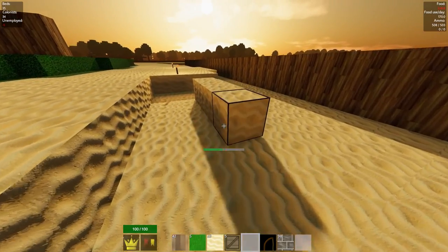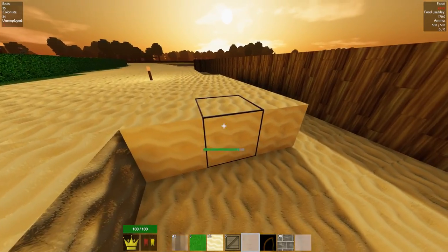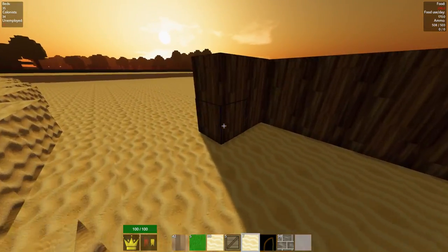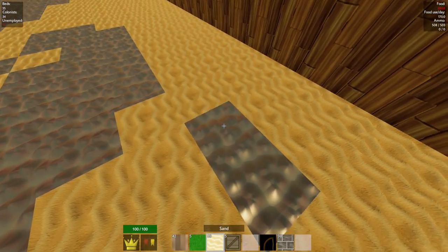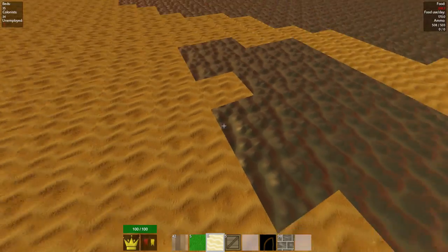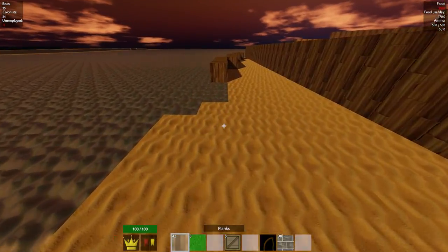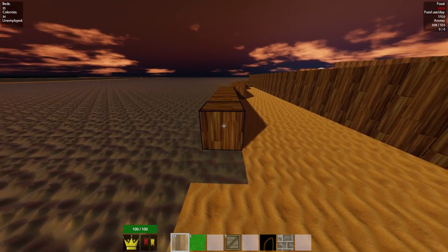Keep moving sand. There's no easy way to harvest sand automatically — no automatic method like with other blocks. I'm going to start spawning soon, which will be a problem. I think we have enough to fill in this massive hole, but I don't know if we have the time. We don't have quite enough. That's okay — I can fill this in later.